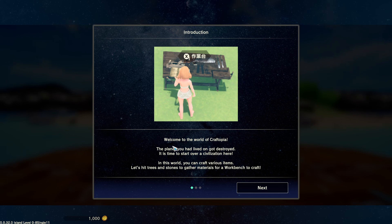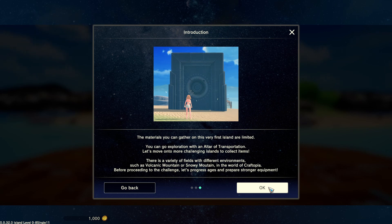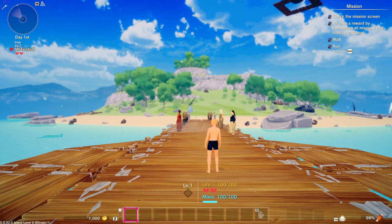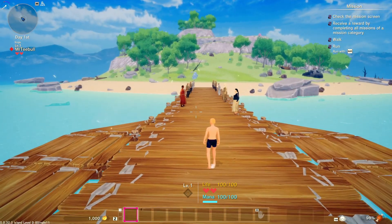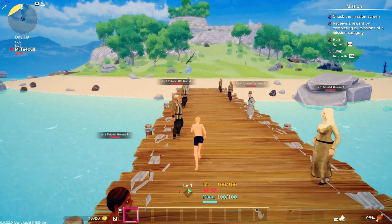Welcome to the world of Craftopia — the planet you had lived on got destroyed, and it's time to start our civilization here. You can craft various items; hit trees and stones to gather materials for a workbench. As you progress ages, more items become available. Offer items at an altar of civilization to progress an era. Materials on this first island are limited — you can explore via an altar of transportation to more challenging islands. There's a variety of fields with different environments, such as volcanic or snowy mountains.